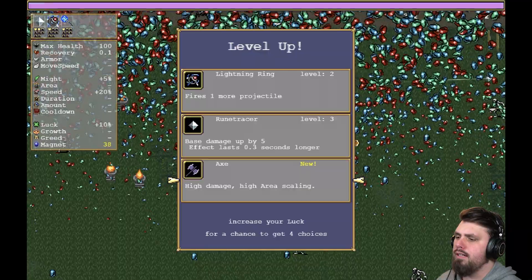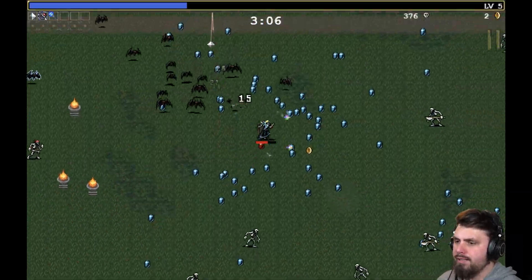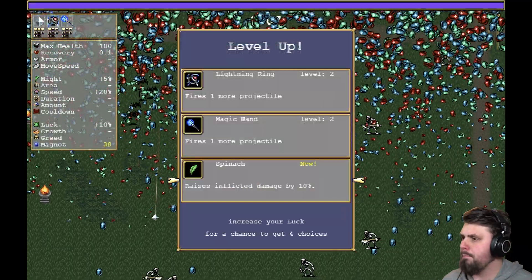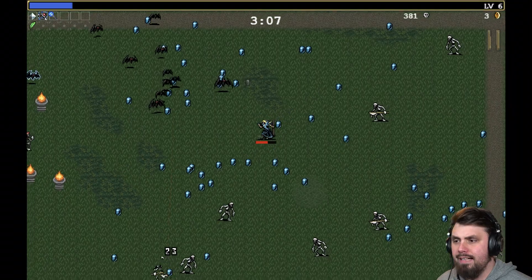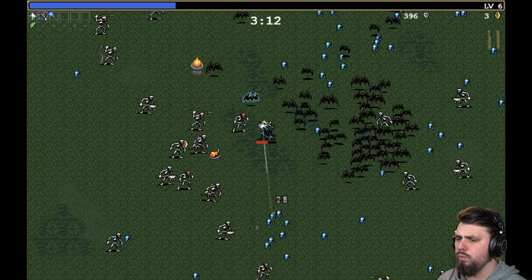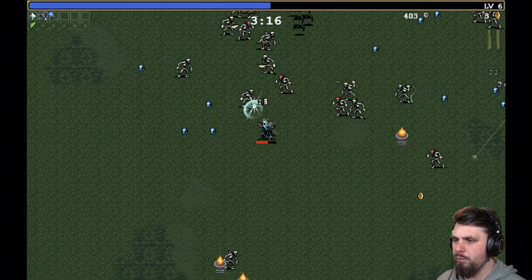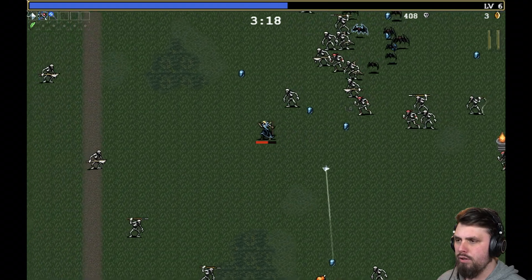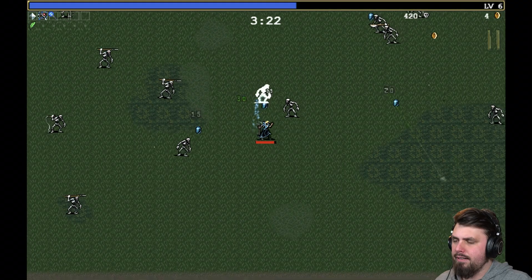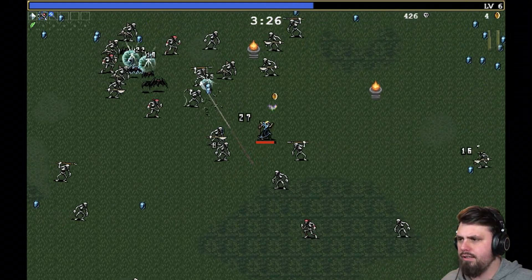Let's get more Rune Tracer. Beautiful, another level. Let's get spinach because that improves the Rune Tracer — that's what we love right now. Ooh, very spicy, but we are alive and well. Okay, food — yes, give me, heal me up. Beautiful. Now let's go back into the fray, back to these enemies.